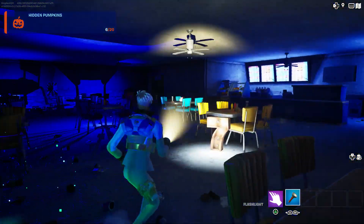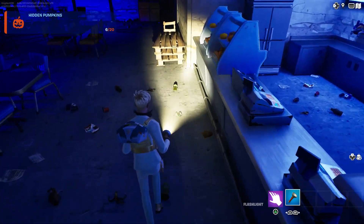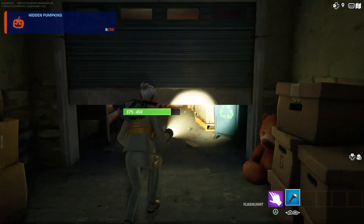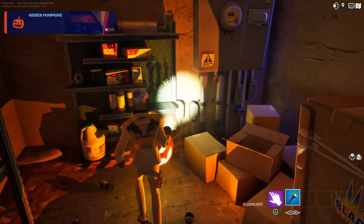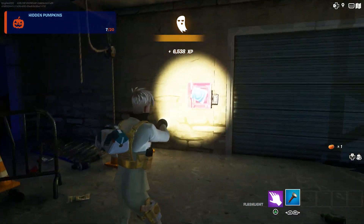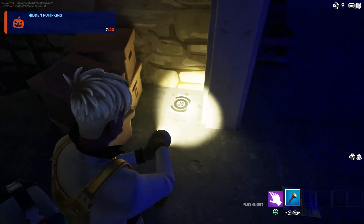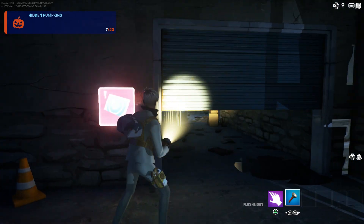Open this one — number seven. Let's go get pumpkin number seven. The pumpkin should be through here inside — crouch. There's your number seven. Before you go, the key card is literally right here next to it — they're right next to each other on the floor. Pick it up.